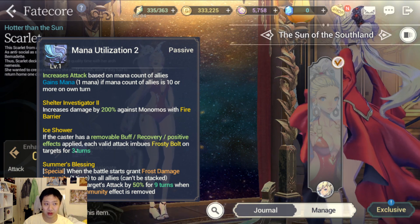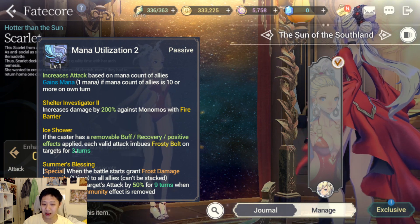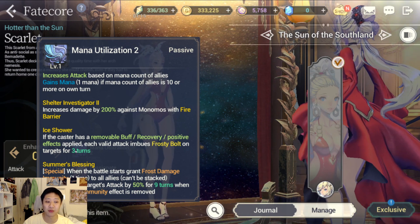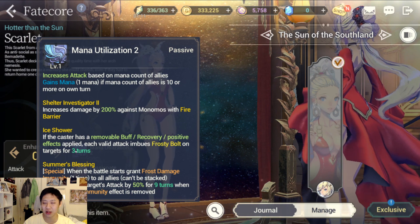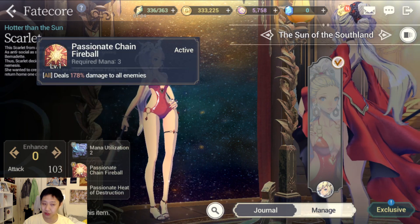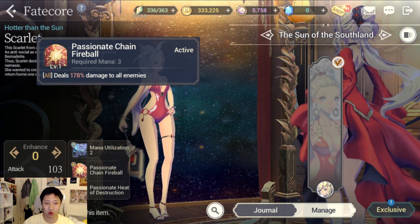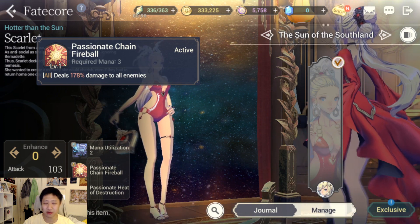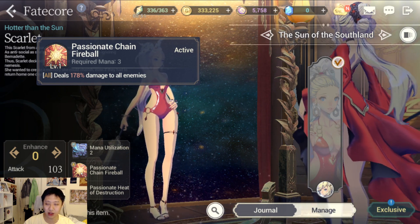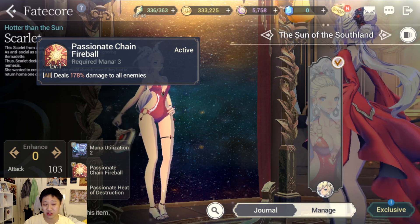I don't have the unit so I can't test it, but depending on whether Summer's Blessing counts as a removable buff, you might be able to have Ice Shower active before. My hunch is that you don't, but either way that's cool. Her first skill does 178% damage to all enemies, which is cool but not great in PvP — it does AoE damage, not huge nuke damage, so Dragon Blood and Wrath will proc off this. You don't want to use this in PvP.